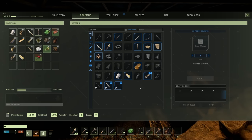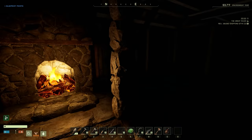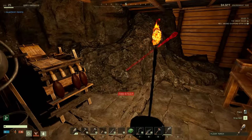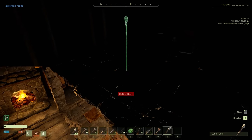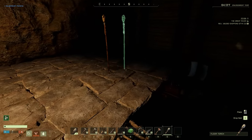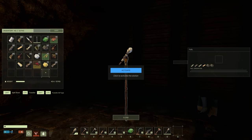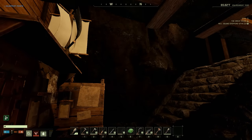Where is the floor torch in the crafting menu? Yes, it's here. Let's grab some sulfur and make some floor torches - I can make four of them. There's one floor torch, another one, another one. Oh my gosh, we can actually see what the heck's going on - look at that, it's just so beautiful!